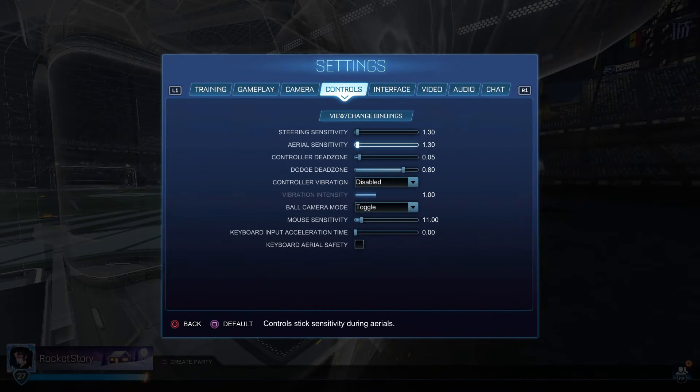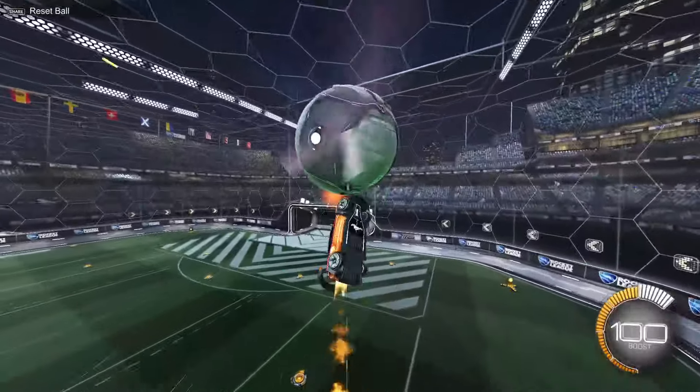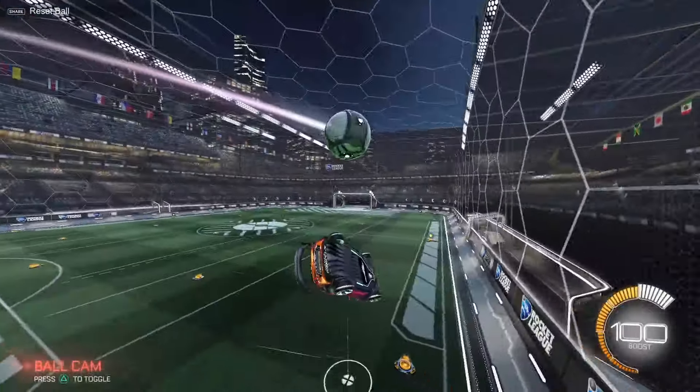For steering sensitivity and dead zones, I have 1.3 on both because that's what Daniel and all the NA pros use, and I've played on it almost my entire career. Controller dead zone 0.05 — it all depends on your controller. If you have stick drift, I'd raise it; 0.15 is really good for that. For mechanical plays like delayed musties, double taps, and everything like that, being able to control your car is easier. Dodge dead zone 0.8 — just because I sometimes backflip when going for aerials, so I minimize that with a higher dodge dead zone.